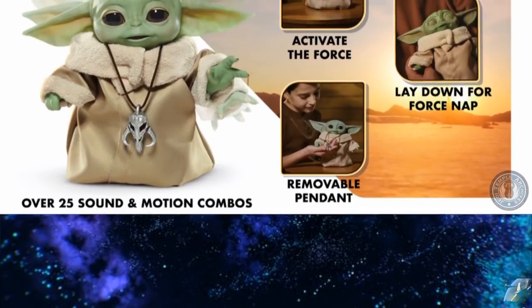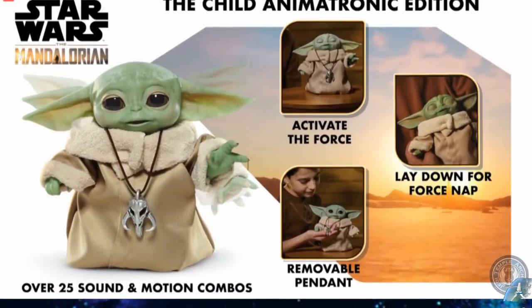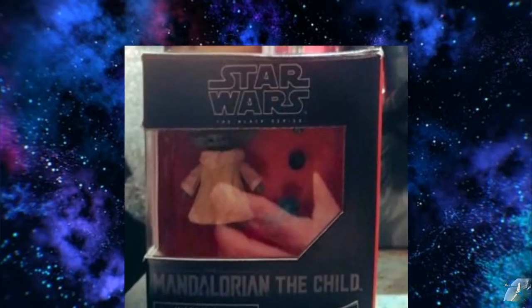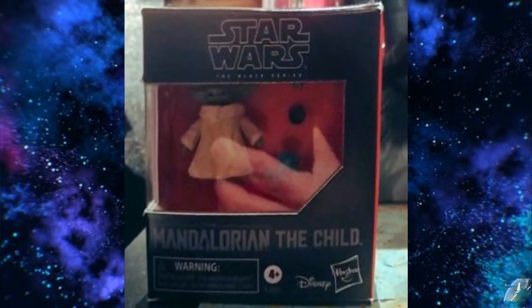This Baby Yoda is pretty cool — it's the Child Animatronic Edition. You can activate the Force, lay down for a Force nap, and it has a removable pendant, over 25 sounds and motion combos. This is pretty cool and probably going to be pretty pricey. We've seen the Child in the packaging — there he is. I didn't see any information about whether he comes with a little carrier, or if that's something you have to get separately. You could always buy this and go get the carrier off Etsy.